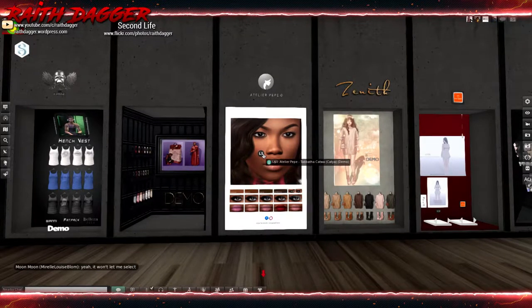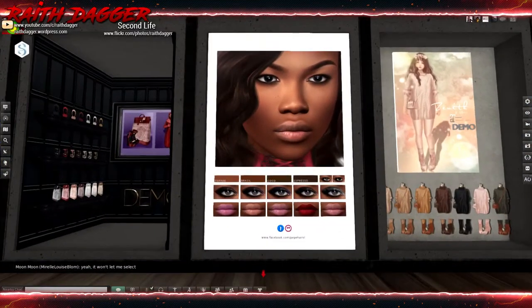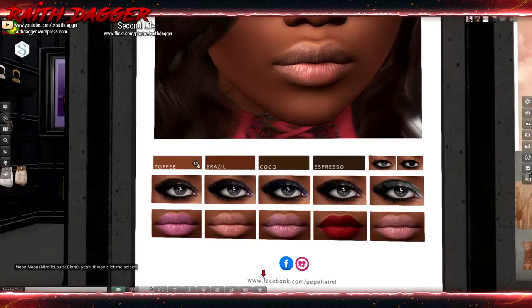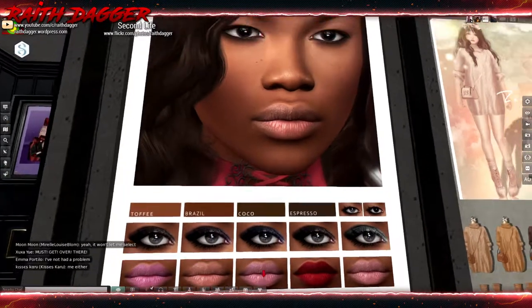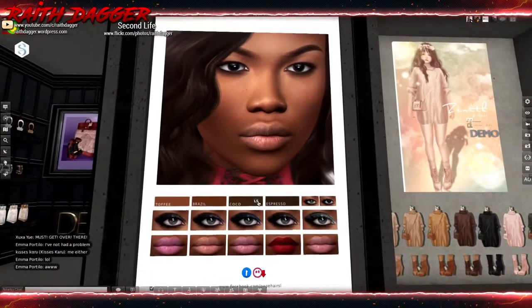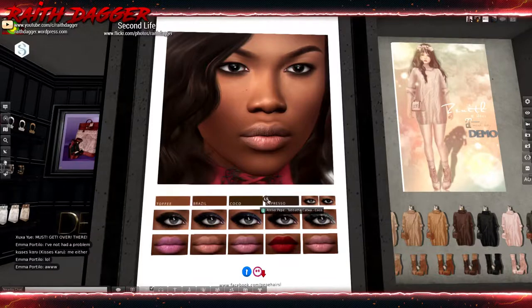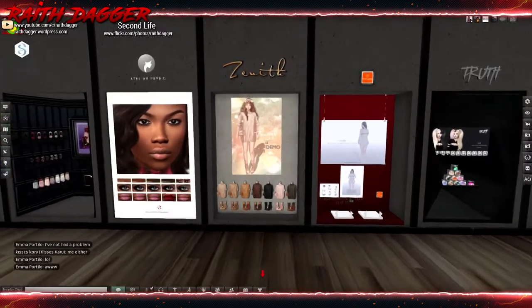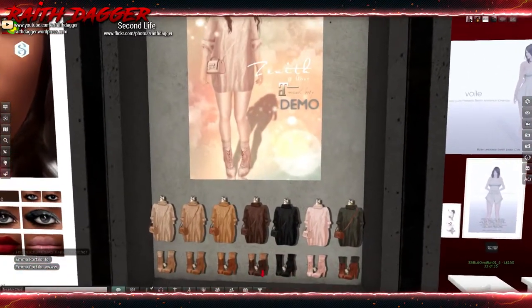Atelier - skin tones in toffee, Brazil, cocoa and espresso plus eyeliner and lipstick - nice skin tones. Compatible with Catwa, including Tabitha eyes and Catwa glitter. Zenith Maitreya - a sweater dress with stockings and boots.